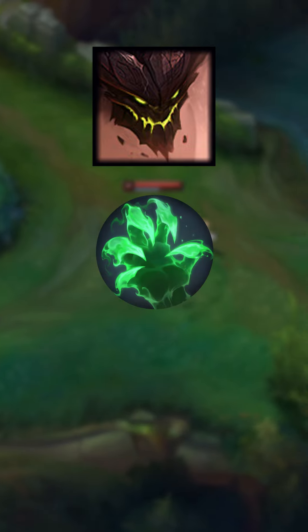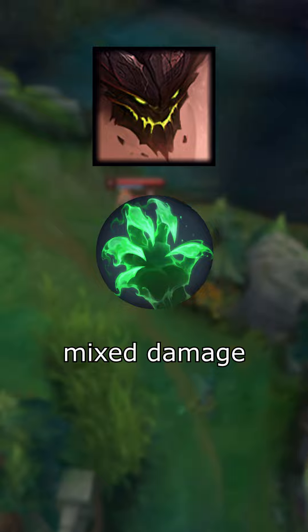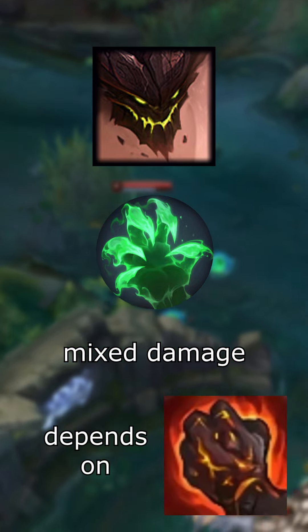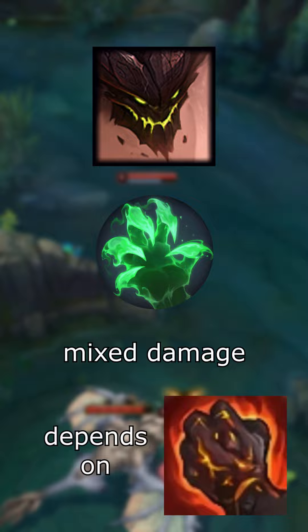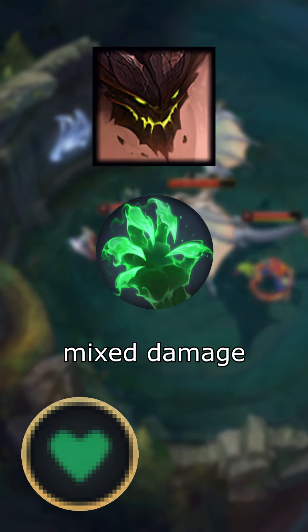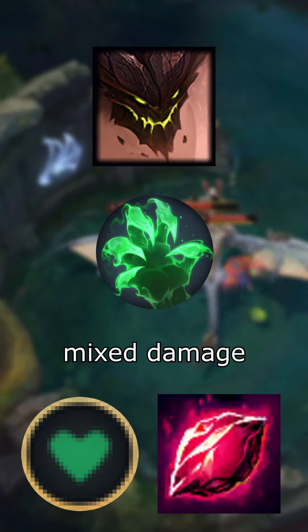If he's using the grasp build, he deals a mix of physical and magic damage. The proportion of physical damage will depend on the number of empowered auto attacks he can perform, typically determined by the duration of trades. According to that, it can be better to take the HP rune or prioritize building health instead of resistances, considering he does not have any enemy max HP scaling on his abilities.